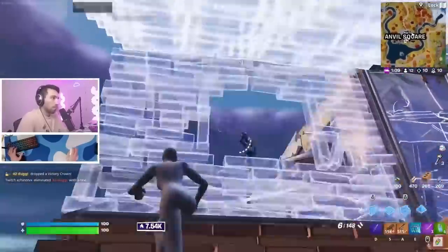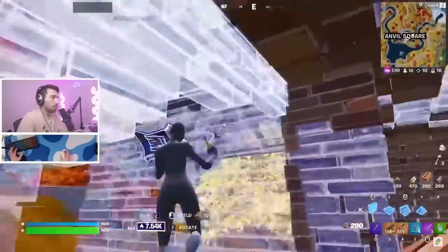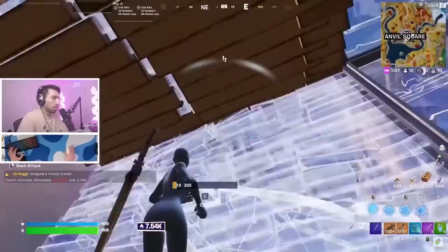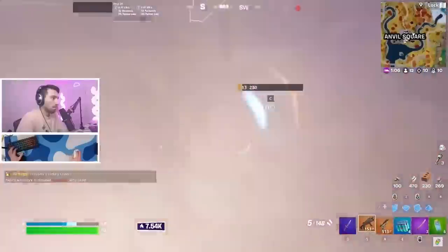What I do is jump out and place a wall right in his face. Then I window edit, cone, and I don't go for any other piece control — just a shot. That move works almost every single time.